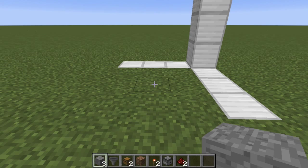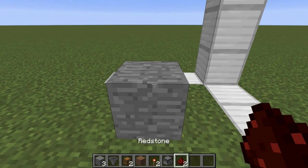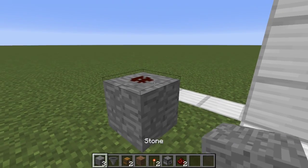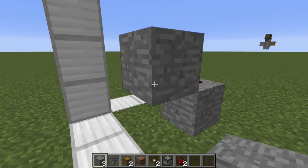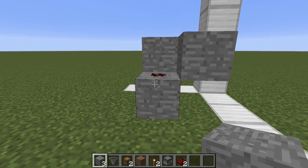The first thing you're going to want to do is place down a block with a piece of redstone dust on top of it, and then a block on there on that side of the redstone.